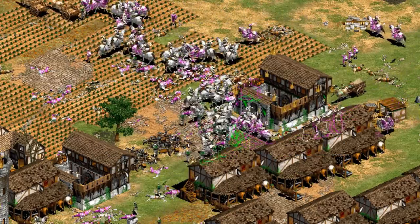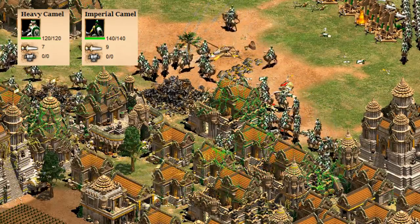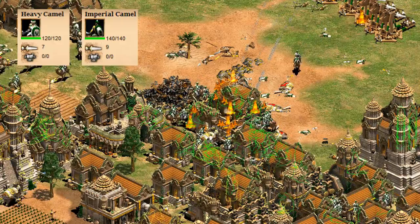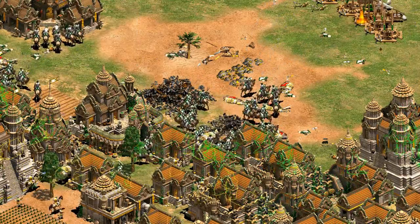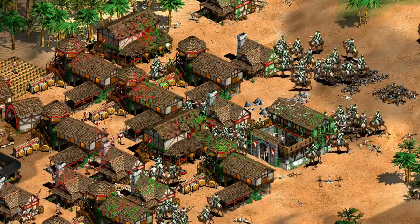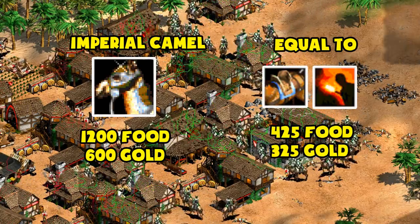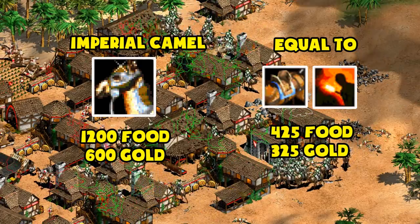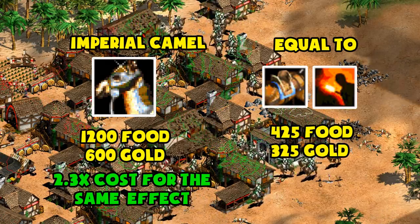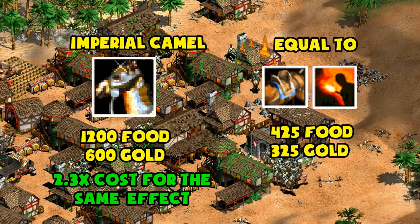It gets worse though. The second worst upgrade feels related, and that's the Imperial Camel. It's basically 20 HP and two attack for 1200 food and 600 gold, which is quite a lot, especially compared to the other techs that provide a similar improvement. In the Imperial Camel's case, they don't even have extra attack against cavalry to give some hidden value there. On paper, it's similar to an extra Bloodlines and Blast Furnace tech, which normally add up to a converted cost of 913 resources — meaning it's going for about 2.3 times the standard cost of those stats. Of course, it's making your camel stronger, but mathematically it makes no sense to prioritize the upgrade if you don't at least have those other techs researched first.